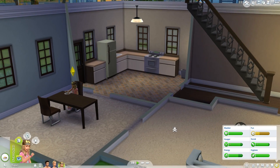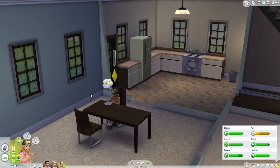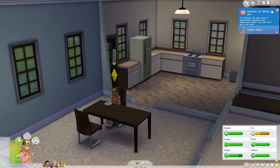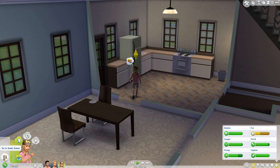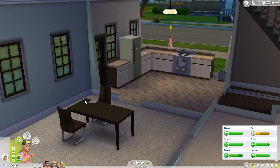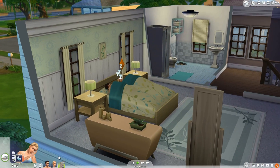To do better at school, her ideal mood is energized — attend school while energized. We need that. We could have her play a game. She needs to stay energized. She's going to school — off she goes! Obviously we can't concentrate on her while she's at school.